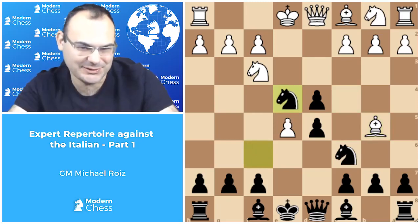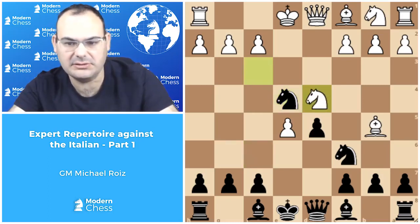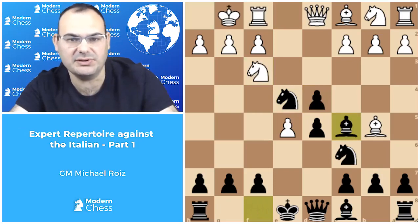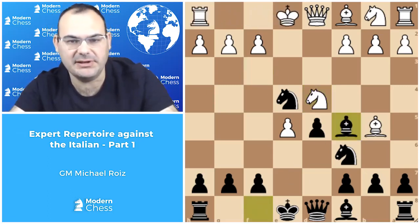Knight e4 is not the only way to retreat the knight because knight d7 was successfully played by many strong players, but in my opinion there is no reason for deviating from this move. Knight takes d4 — there is nothing better for white, because after short castle black can at least play bishop c5, and then knight takes d4, short castle transposes to our main line. So: knight takes d4, bishop c5.